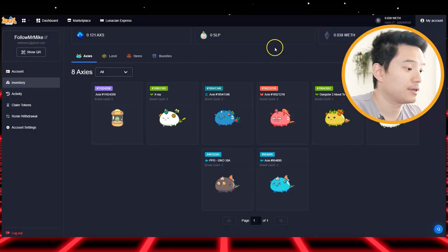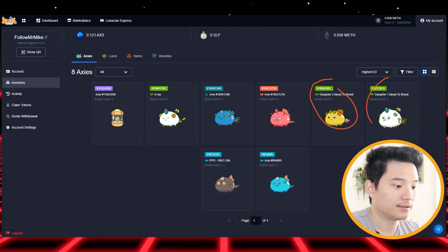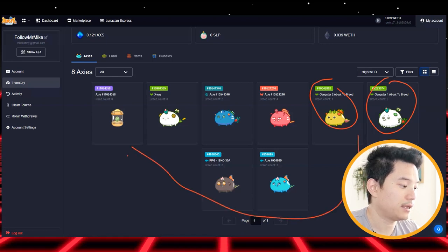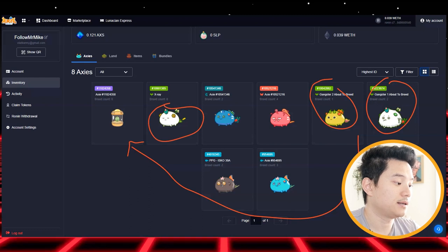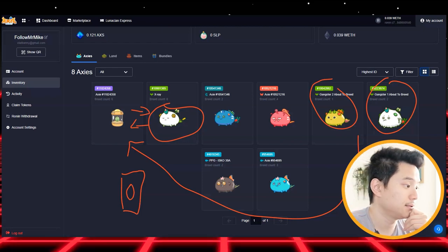Number four: Breeding Axies. Very lucrative business — however, also risky. You might lose money, so you need to know what you're doing. I'm showing you an example right now. I'm breeding these two Axies — Gangster number two and Gangster number one. These two Axies gave birth to this baby right here. And now I have a third Axie that I just bought, and I'm going to marry this one to make another baby.